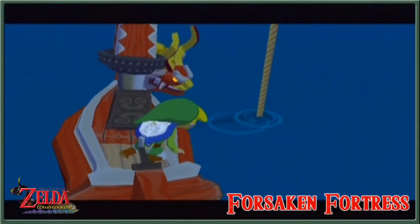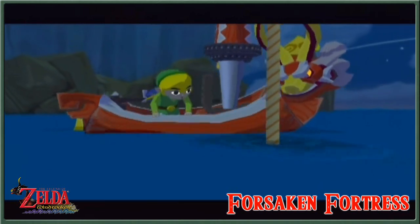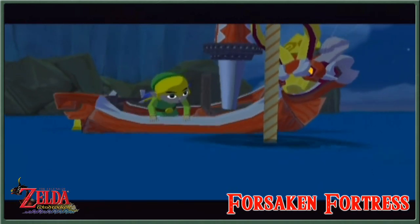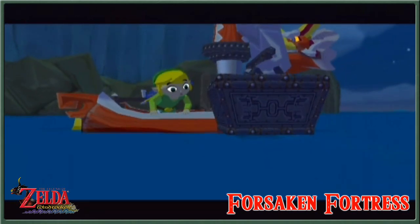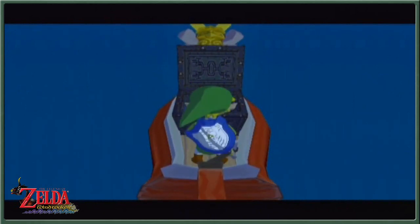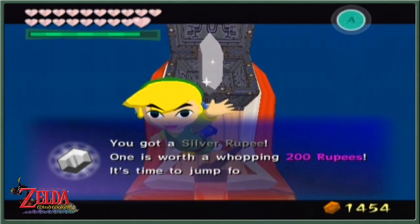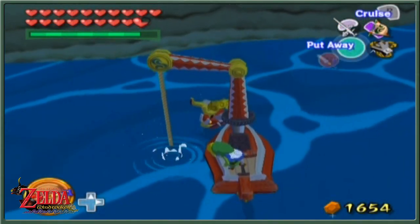Welcome back to Legend of Zelda Wind Waker. Here's a montage of picking up treasure — we got all the treasure charts last episode, so here we are at the Forsaken Fortress picking up our first one. This is a very odd way to do things for me, because I've always been doing live commentaries and I don't have to do this live. It's really, really odd. That's the punishment for editing. As you can see, silver rupees from here.